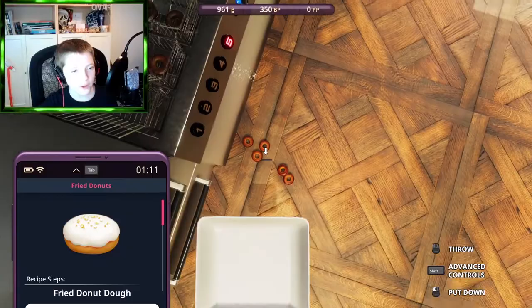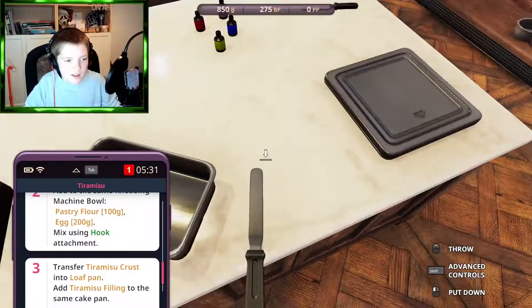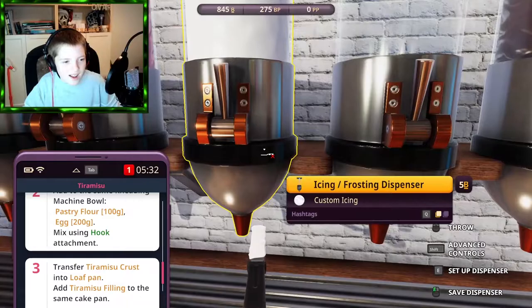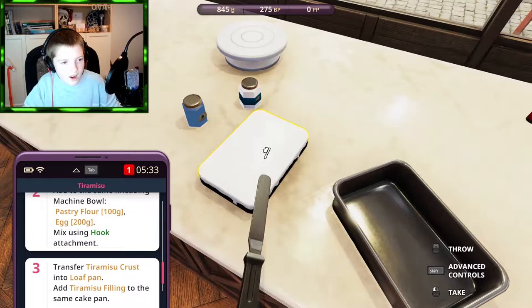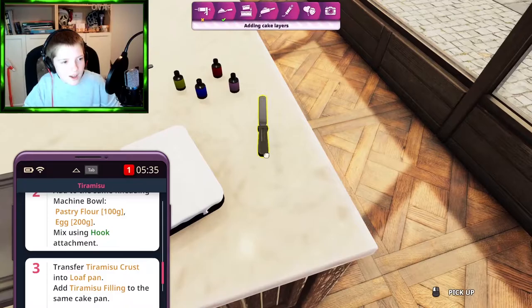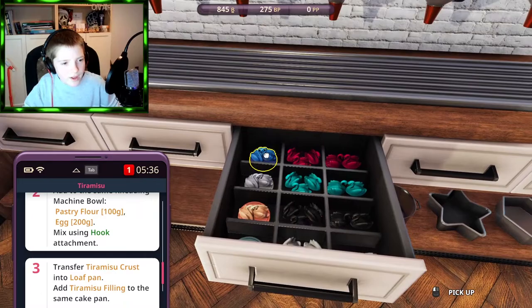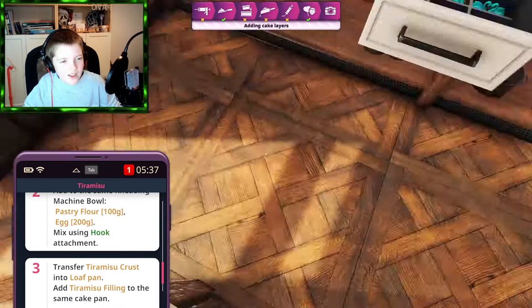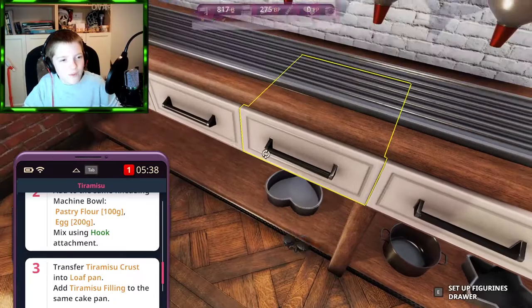Go up to the icing thing, click it, then go up to what you want to decorate and hold to apply icing — I'm putting icing on a tiramisu. Trust me, it makes it look absolutely beautiful. Now let's decorate it — this is gonna be my thumbnail! Taking a picture to use in the thumbnail, and putting some decorations on there.